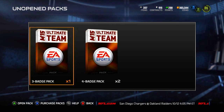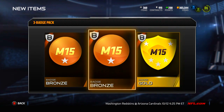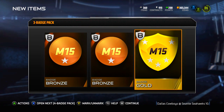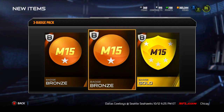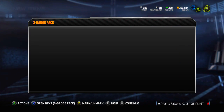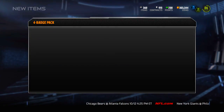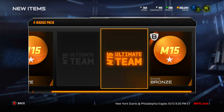Moving on to the 3-badge pack and then the 2 four-badge packs, which are the granddaddy of them all. Let's see if we can pull anything — got a bronze to start it off, got a gold there which is nice to see, and then another bronze. So we're up to 5 bronzes, a silver, and a gold. For this 3-badge pack I maybe spent around 4 or 5k, so I definitely made my coins back with the gold badge, which goes for around 7,500 coins on Xbox One. We still have 8 more badges to go.